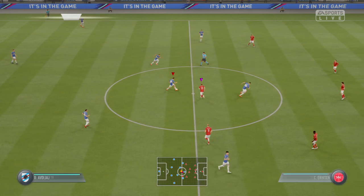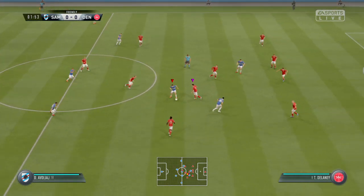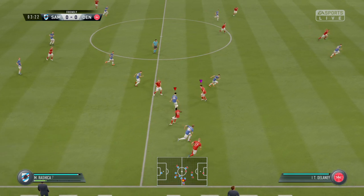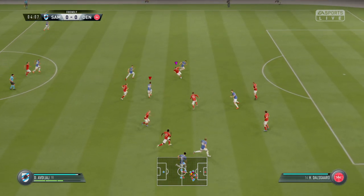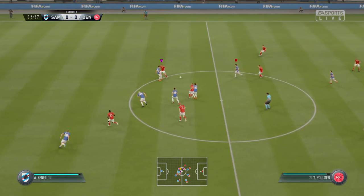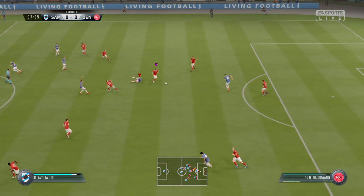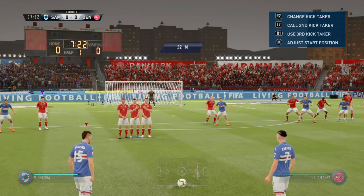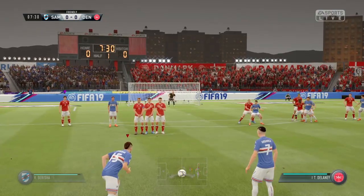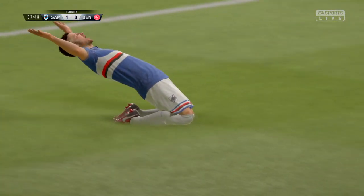The referee starts the match and the kickoff. A pass spotted and cut out. Played down the wing, keeping the wide attack going. Gives it away — Ericsson, Delaney. Cut out by the defender. Attacking now, trying to turn over the play. Referee giving the player the benefit of the doubt but he's given the free kick. Oh, it's a terrific free kick and the goalkeeper is totally outwitted by that — the ball bulges the back of the net!